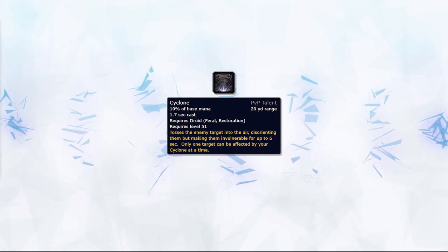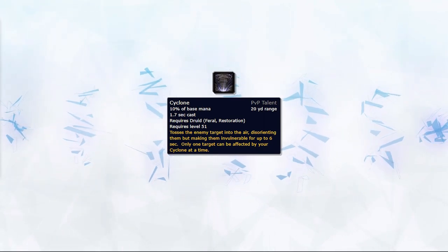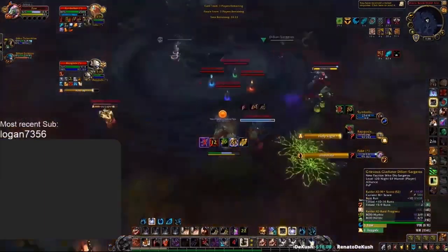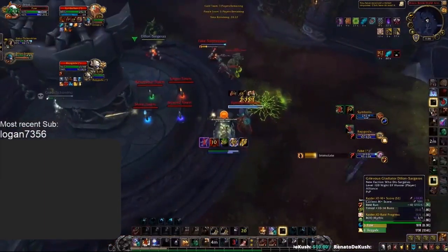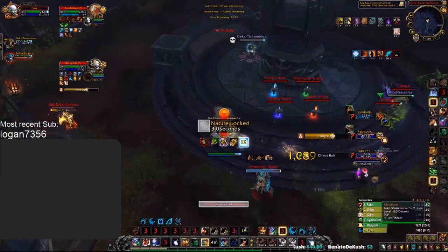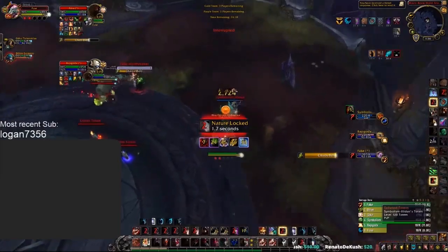You can simply use Cyclone defensively most of the time, stopping the enemy target from playing the game. It can also be great to bait interrupts from enemy teams in order to allow your healer and mage to freecast. Fuse demonstrates this here, looking to clone the Elemental Shaman, forcing him to Wind Shear, which in turn allows Gengs to freecast heals and not be prone to double interrupts from the enemy team.